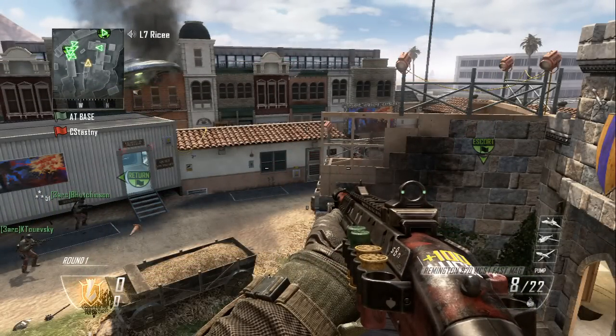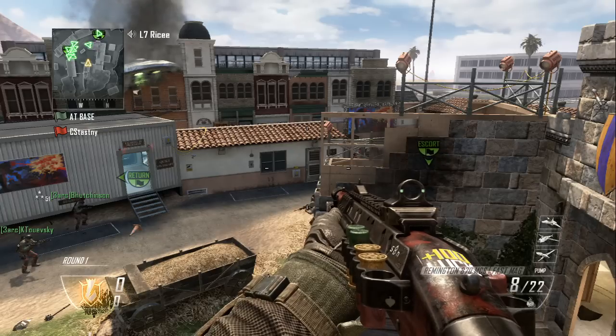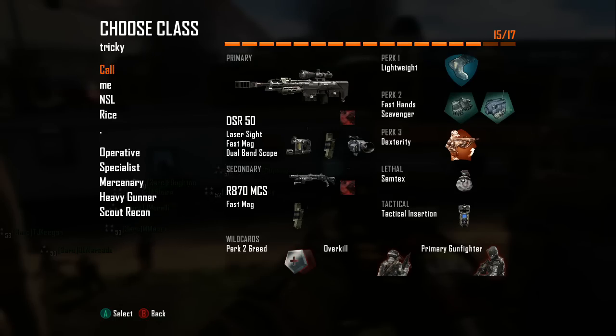What is going on guys, my name is Rice and welcome to episode 10 of my trickshot combos. Let's get started. Go ahead and go to your class — you want to make a DSR with laser sight and dual band, the Remington, and you'll need lightweight, fast hands, dexterity, and then seven takes.